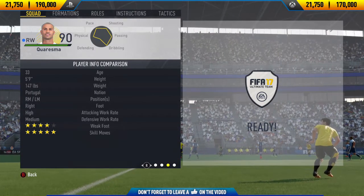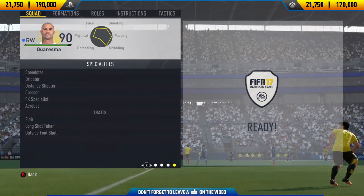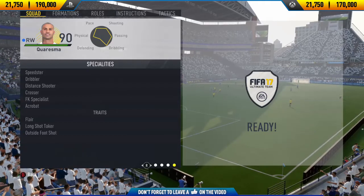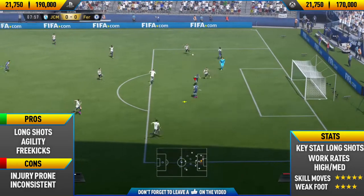Getting into some of his in-game stats, as you can see he has a few 99 in-game stats such as his dribbling and long shots. He has a load of specialities such as flare, long shot taker, outside the foot, and also speedster and dribbler.